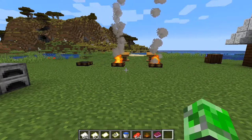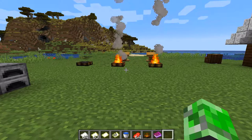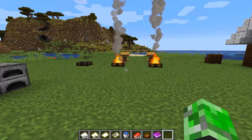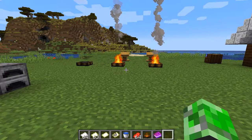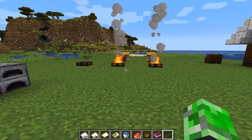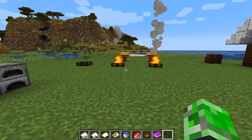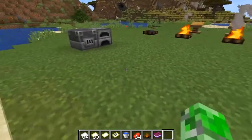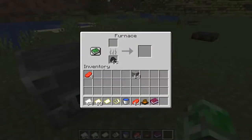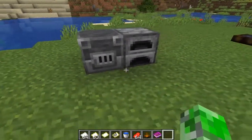Welcome back everybody to another video. Today we are going to be showing you guys some of the new snapshots in Minecraft that came out. I'm actually pretty late to this but I've noticed some things. There's a new snapshot out and there's actually a blast furnace that now has a function.